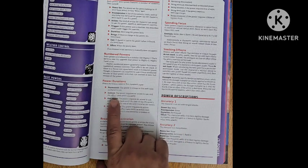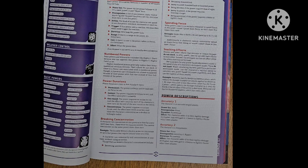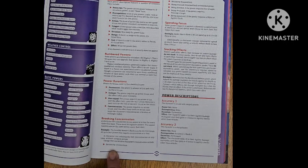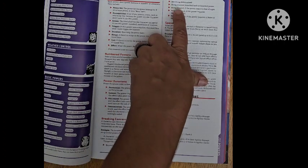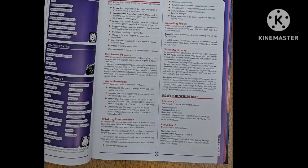Durations can be permanent, instant, one round, or concentration. A character can concentrate on up to 4 powers at a time, and you can willingly break concentration to drop a power. It's not like Dungeons & Dragons where getting hit causes you to automatically lose concentration on a failed save. Here you can hold your power up with concentration unless you become unconscious, demoralized, stunned, blinded, deafened, or paralyzed.